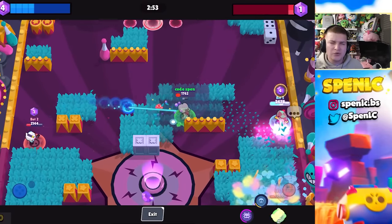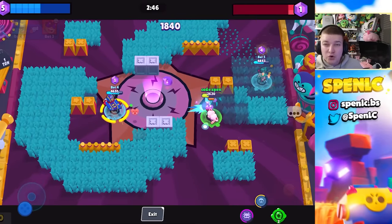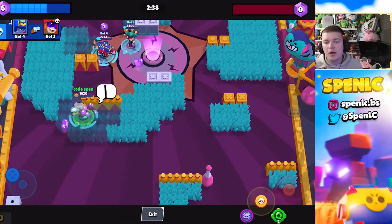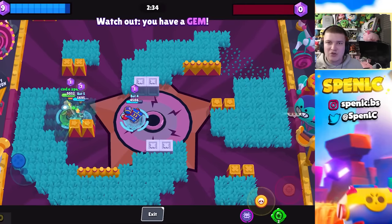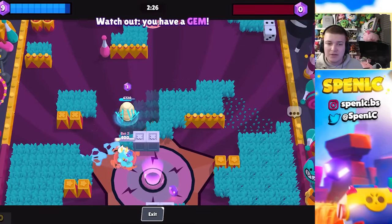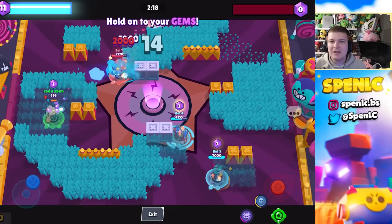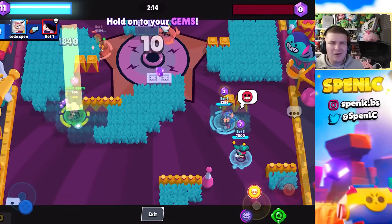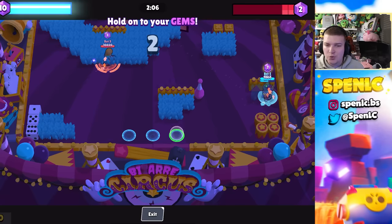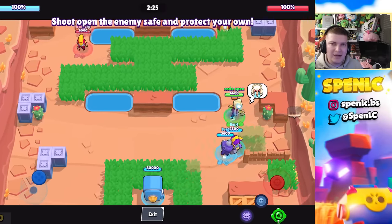Charlie's range is pretty long — I'd say about a tile longer than Maizey's, putting her in that mid-range category. She will get outranged by a lot of other strong mid-range brawlers, so she'll likely work better in lane rather than mid, since her attack returns faster on hit and it's easier to get fast damage. Charlie can work as both a mid and a lane brawler. She has 6600 HP, same as Gray, so she's neither squishy nor tanky. Her 1600 damage is comparable to Mr. P.